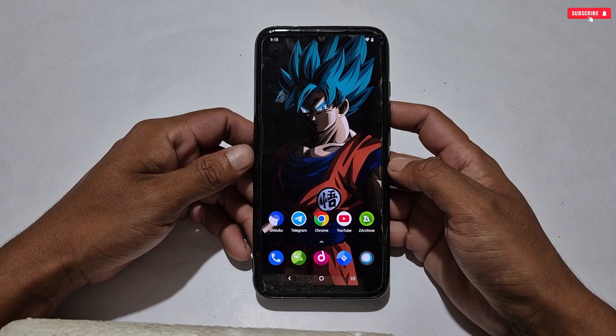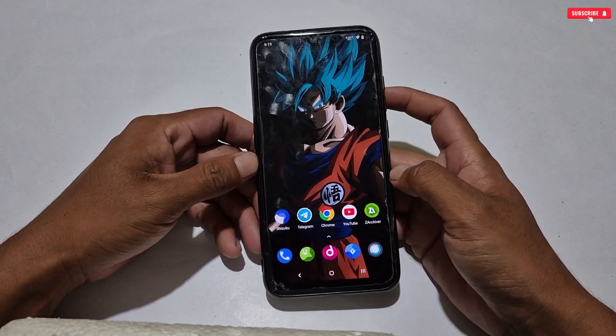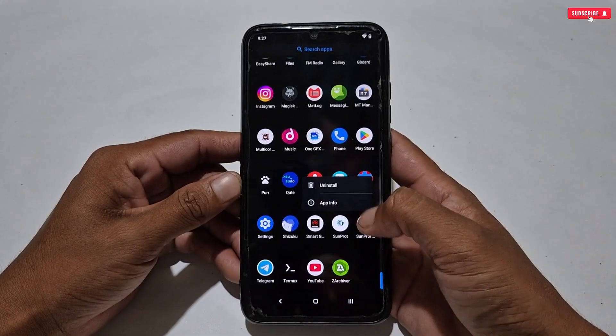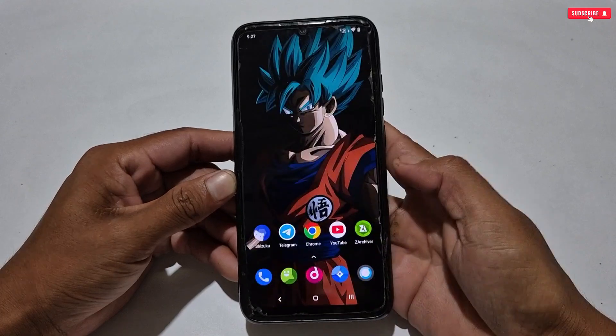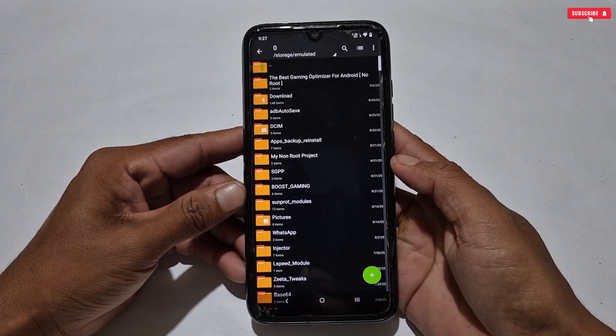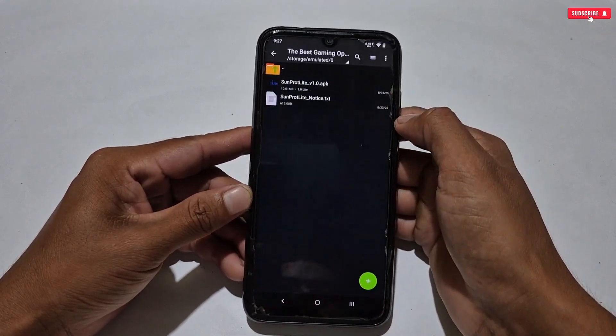Now let's directly dive into the applying process. Please watch the full video to avoid any mistakes. Without wasting more time, let's get started. First, let me delete the app because I was testing it for the past few days. I hope you have downloaded the file on your phone named as 'Best Gaming Optimizer for Android.'